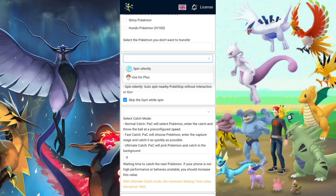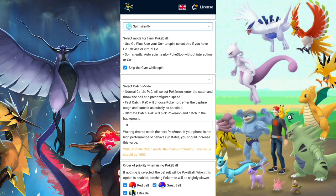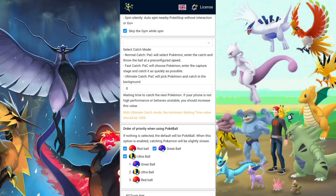This mode right here — always leave it like this. For spin, use 'spin silently'; you don't want to use the gold mode as it's really slow. I always have the 'skip the animation while spinning' option on, but some people have it off — it depends on what you want and what your device can handle.